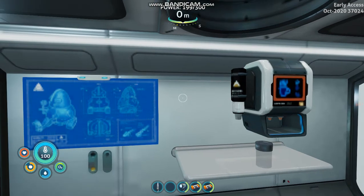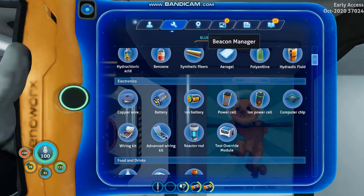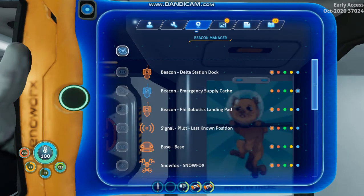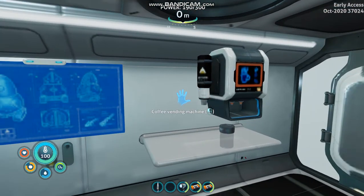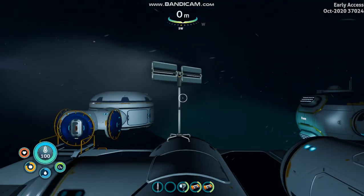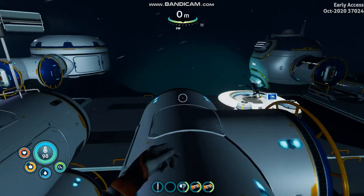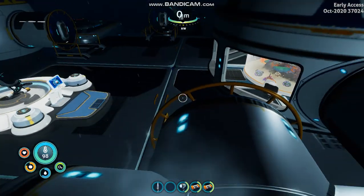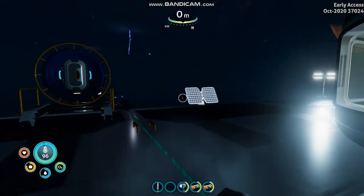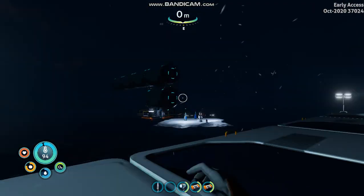In Subnautica 1, there were two different types of coral that you could harvest. One of them was used for mixing with a salt deposit so you can make bleach. Bleach gives you two bottles of water. And the other one was for computer chips. Now, in Below Zero, that second type — the coral that you mix with salt to get the water — we don't have that anymore. But I'm going to show you where to find it and the proper angle to harvest it.